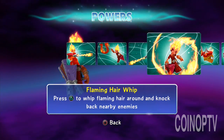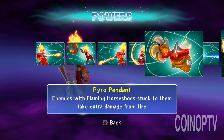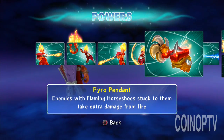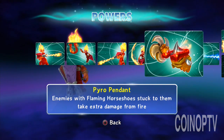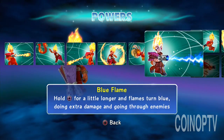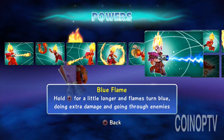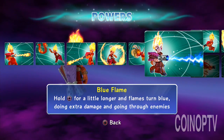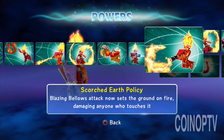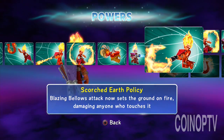Heating Up. Flaming Whip Hair — I whip my hair around. Pyro Pendant. Enemies with Flaming Horseshoes stuck to them take extra damage, so you toss out a horseshoe and then you torch him. Blue Flame — hold X down a little longer and the flame will turn from fire to blue. I went with the Scorched Earth policy — Blazing Bellows attacks now set the ground on fire.